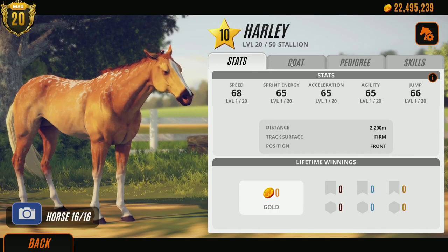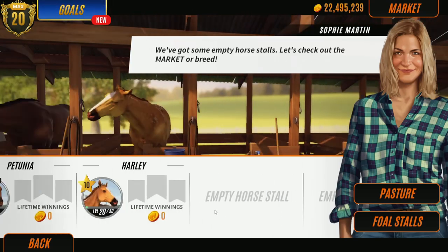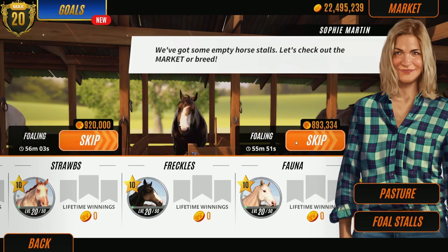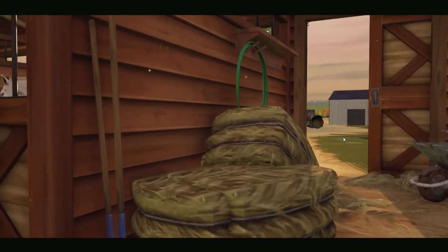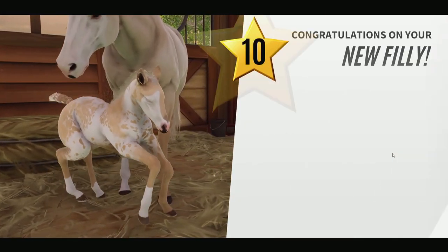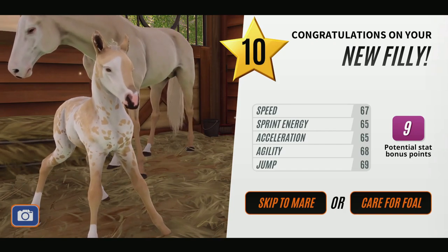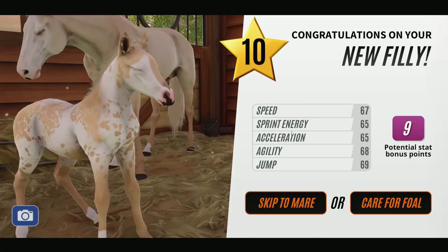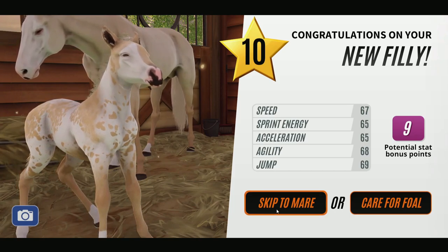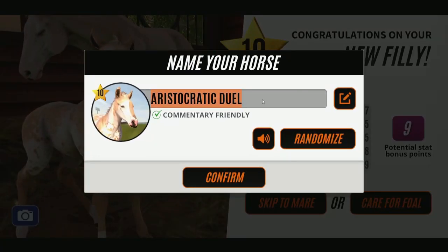Let's check out what that is - oh, it's Apache Devils! He's got four matching white socks as well - that like never happens on Rival Stars. He's really nice! Okay, how many stables have we got - two. These are going to be the last two foals for today I think, maybe. Whoa, I don't really know what to say about this one - wow, that was unexpected. That is a beautiful foal! Let's skip her to mare - let's see what this foal looks like as an adult. This is amazing!